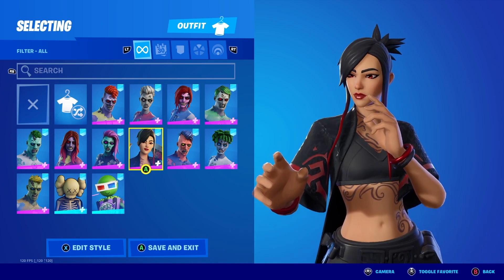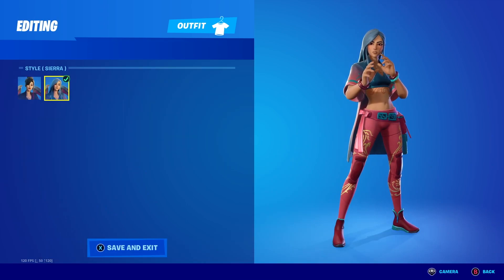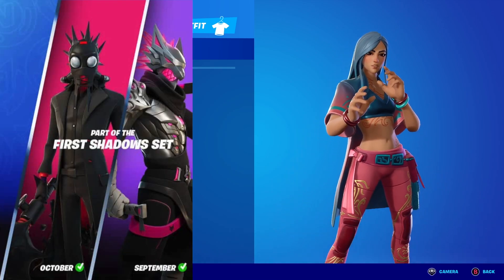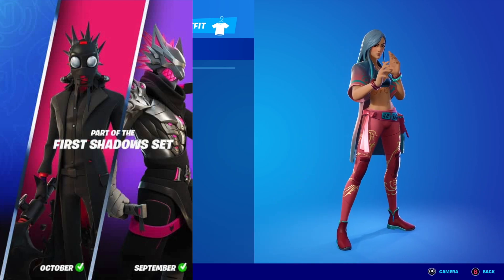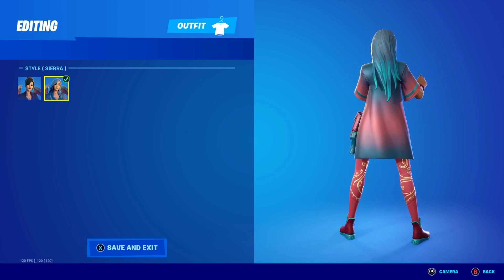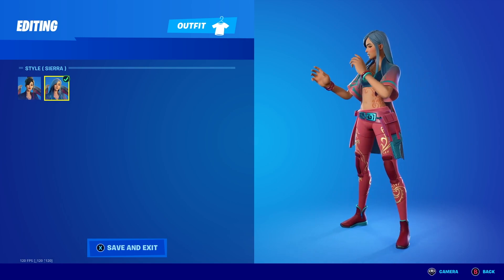How you can get this style is that you need to have all 3 recent Crew Pack skins in your inventory: Burning Wolf, Chaos Origins, and this November's Crew Pack skin. You need to own all 3 of these skins.